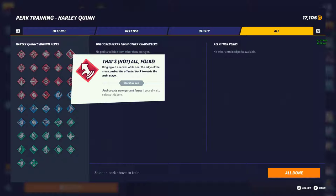Next is That's Not All Folks — ringing out enemies near the edge of the arena pushes the attacker back toward the main stage, and if stacked with your ally it pushes even stronger and larger. I'm giving this a tier 3. There's actually a better perk that I'll explain shortly. Going off stage to try for a kill and getting punished by their teammate, or in solos not being able to reach back — it's just not that viable.